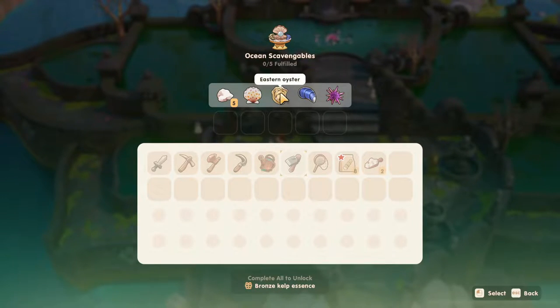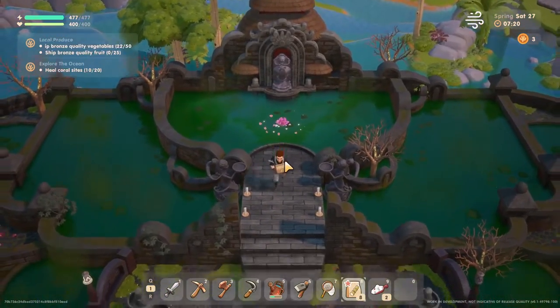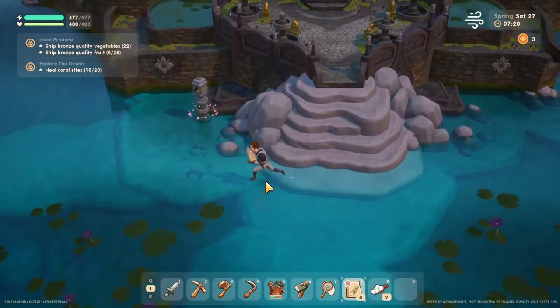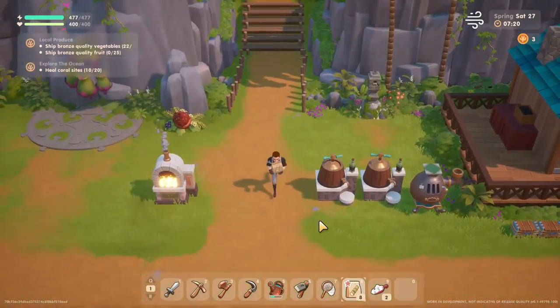I haven't found any mussels or sea urchins yet, but I do have some sea salt. I guess I didn't unlock any more fast travel points — maybe you have to reach a certain one first, which kind of sucks. I still just have the lookout, maybe I did have that before.